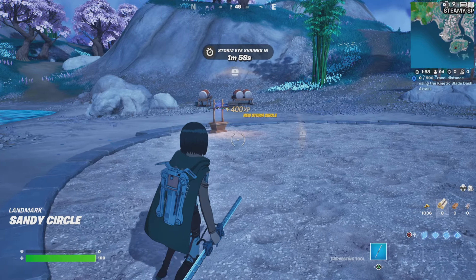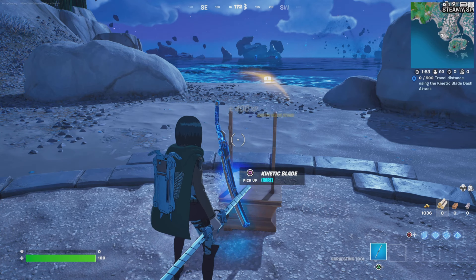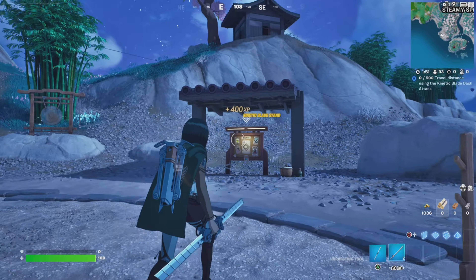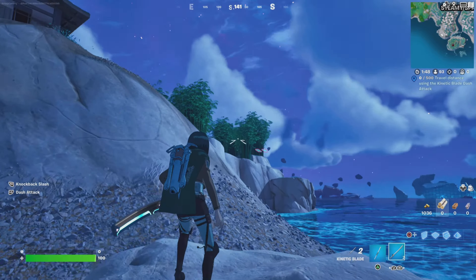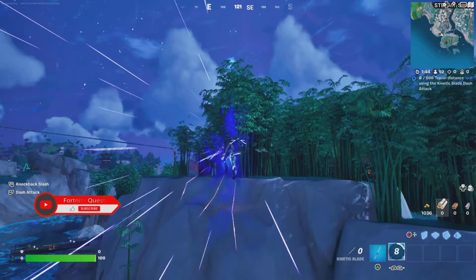Interact with one of the stands — it will drop a blade. Pick it up and all you need to do is perform two dash attacks one after the other, aiming up into the sky to maximise the distance. If you do this from a higher location, it will give you a bit more distance as well.